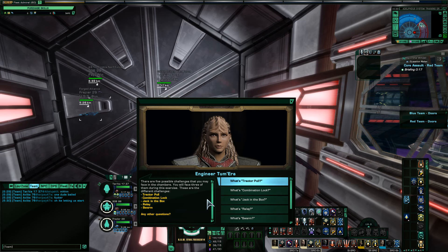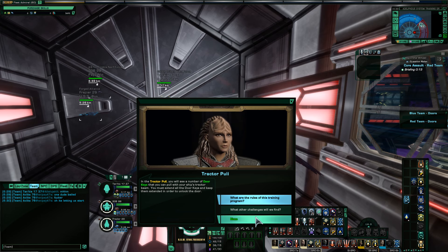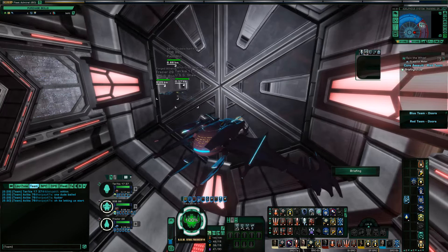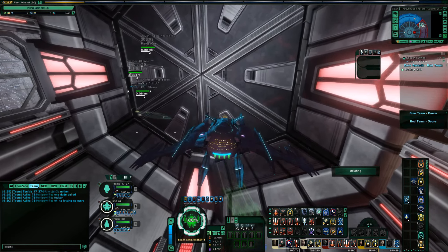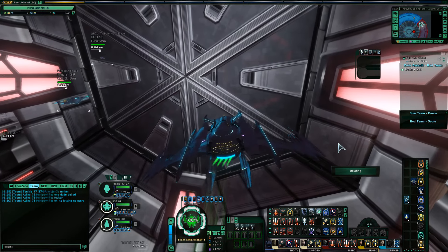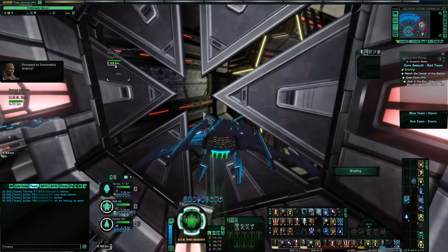Core Assault is available in Normal, Advanced, and Elite difficulties. It is set up in an enclosed area, and each team must go through a series of rooms with different objectives. Every time you play, there's a different sequence of objectives, and you must complete three of them to get to the core room. There are five different room objectives.